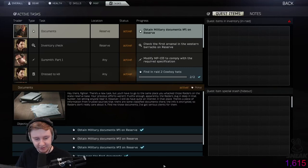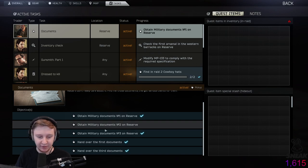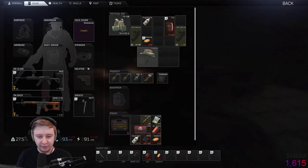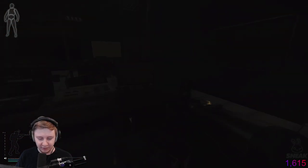Hi, and this is a very quick guide to the new Properties Quest documents. You need to find the three military folders on reserve inside the bunker. Come to the main room, and the first folder is here.